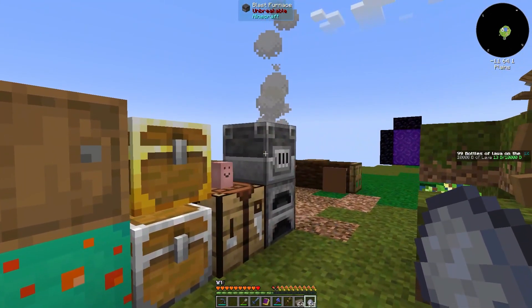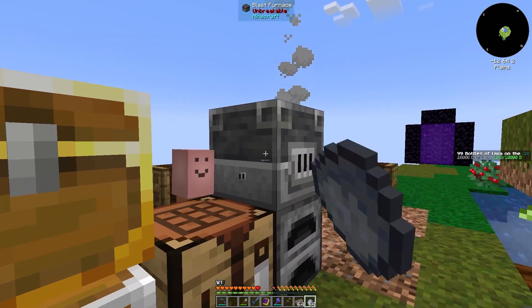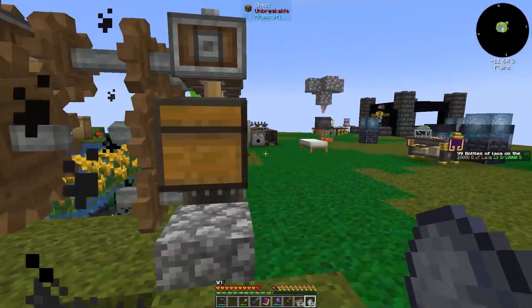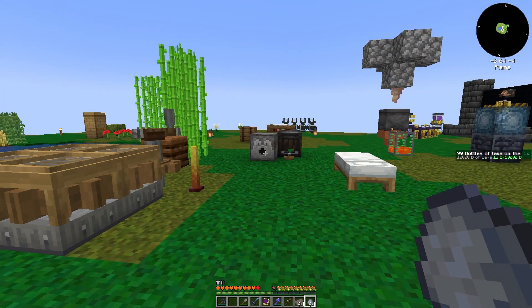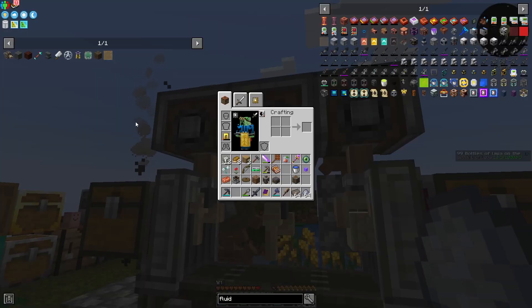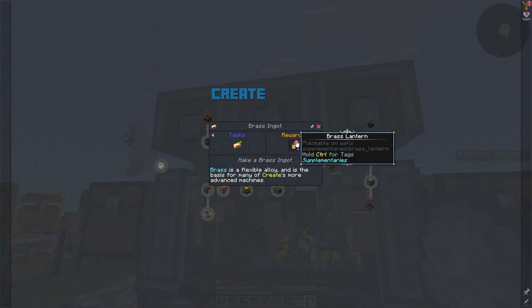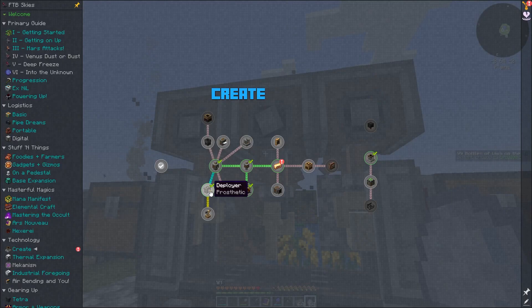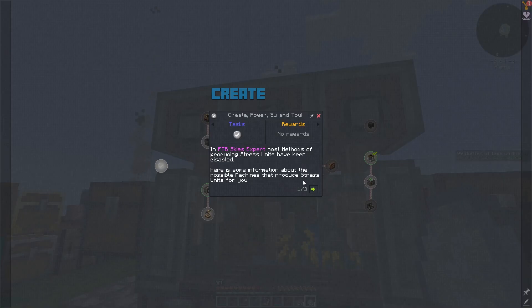I made a blast furnace between episodes to make my ash bricks. I also made brass, which gives me brass lanterns for some reason. And also deployer was a quest — I figured out that there's also this quest here.